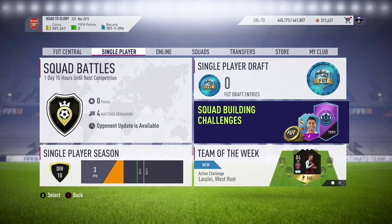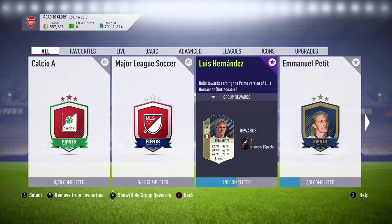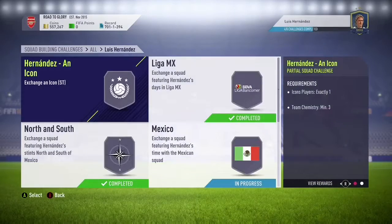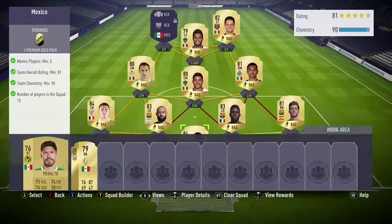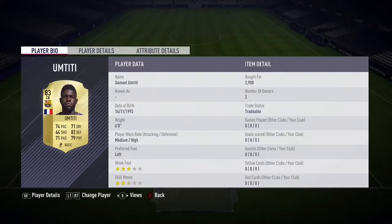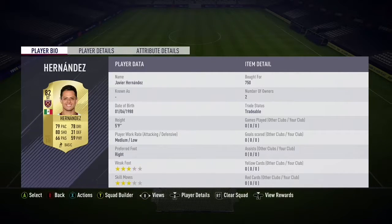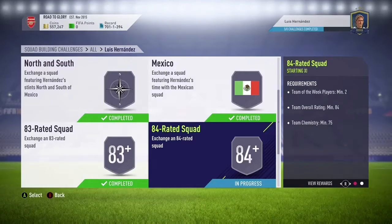Alright guys, now we completed the Mexico squad - that was a pretty cheap one. Had to buy a couple of players but not too many. You need five Mexico players, 81-rated with 90 chemistry. This SBC probably cost us around 15K. The Mexico players weren't too expensive, which was good. We get a nice pack from there.